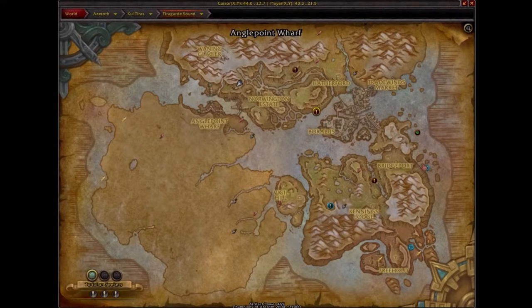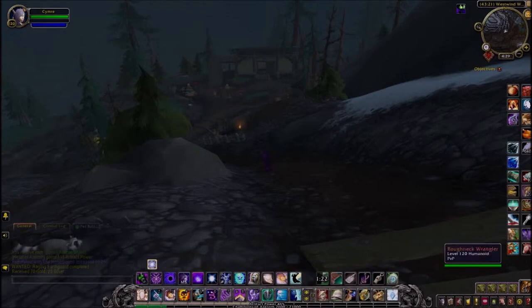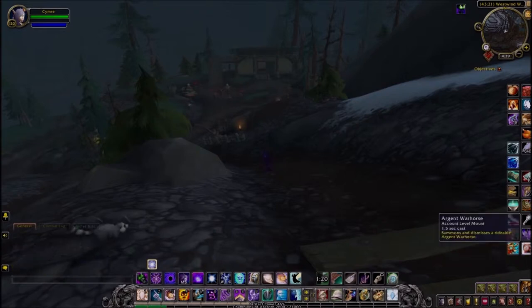I've just fallen off the edge of our little flight path and come around the corner, so if I look straight ahead, that looks like a little Alliance camp over there.